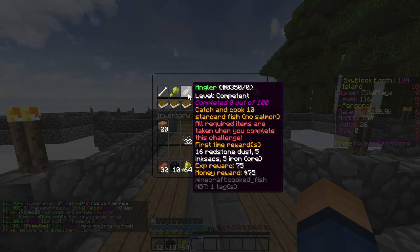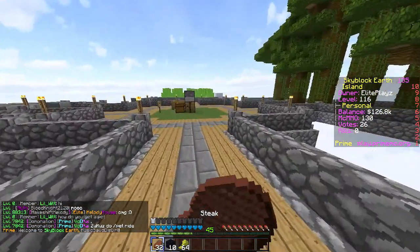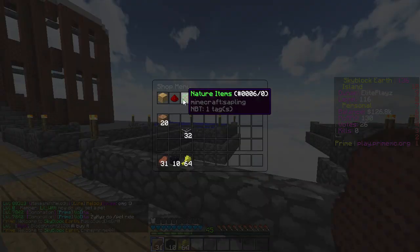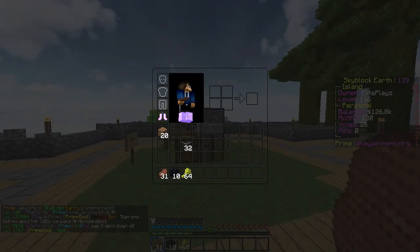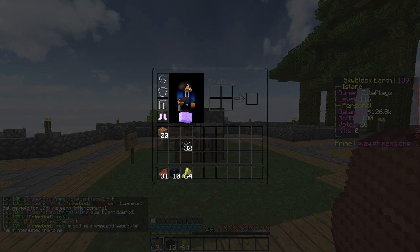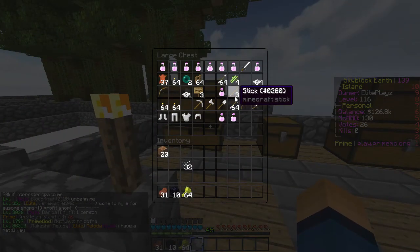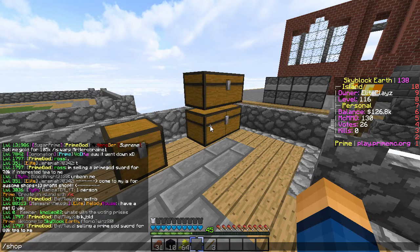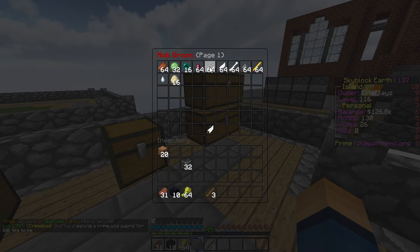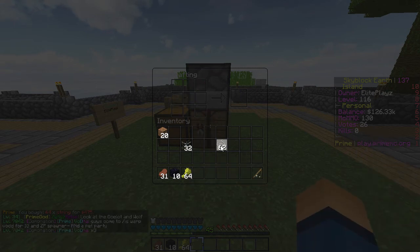Let's do some other things — catch and cook 10 standard fish, no salmon. Alright, just catch standard fish, 10 of them, and cook them. I guess we have to make a fishing rod and sit there for ten years, or can we buy them ourselves? I don't think we can. So I need to make a rod. Minecraft fishing rod — it's pretty explanatory. I need three sticks and some string. String is in mob drops. There we go — fishing rod!